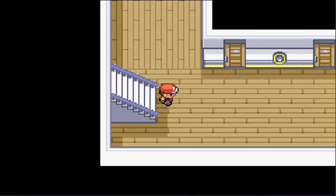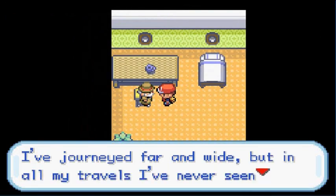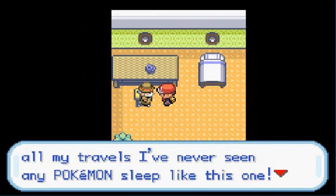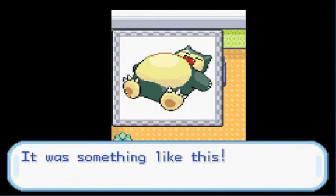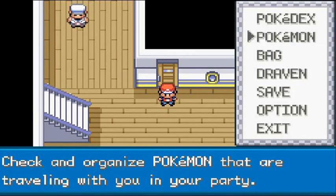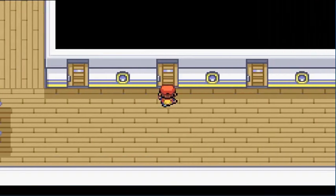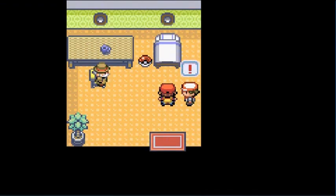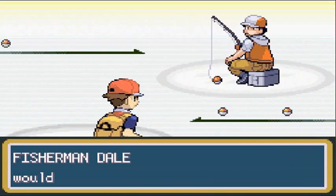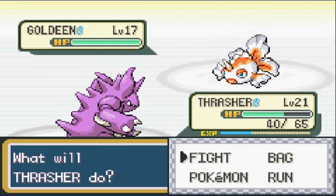Moving on to the last part — more trainers and cool TMs. One NPC says 'in all my travels I've never seen any Pokémon sleep like this one' — once you get that item, you can get Snorlax on your Pokédex. Let's switch to Thrasher — it's been a while since I used him. There's a Fisherman with a Water-type Pokémon — I may have messed up a little right there.